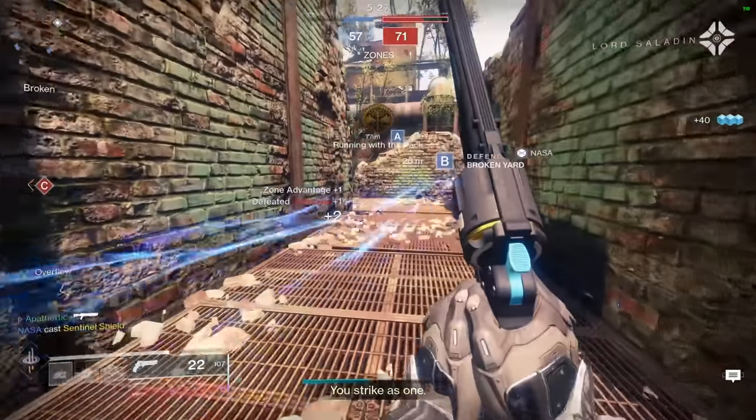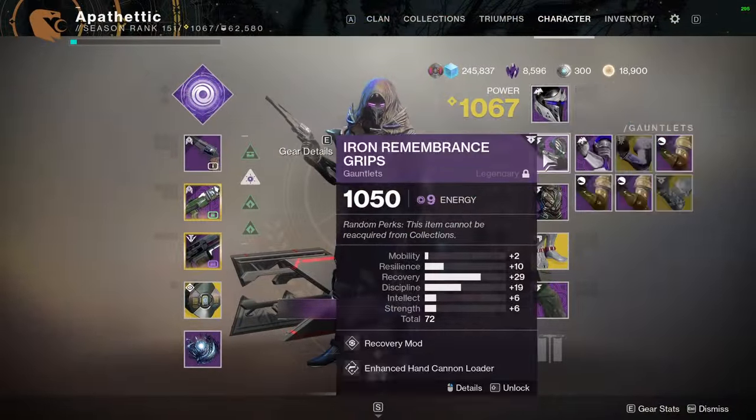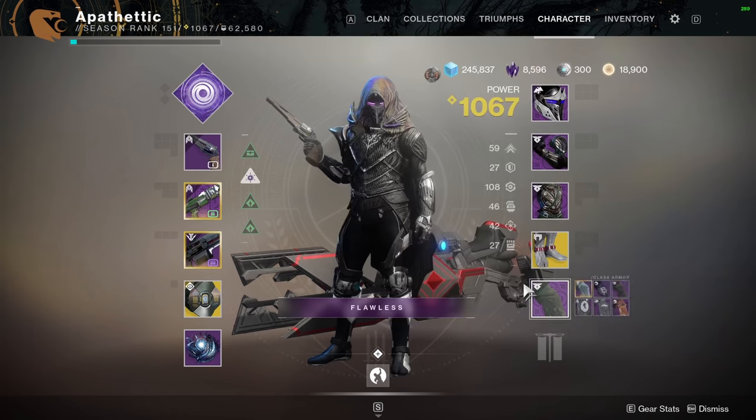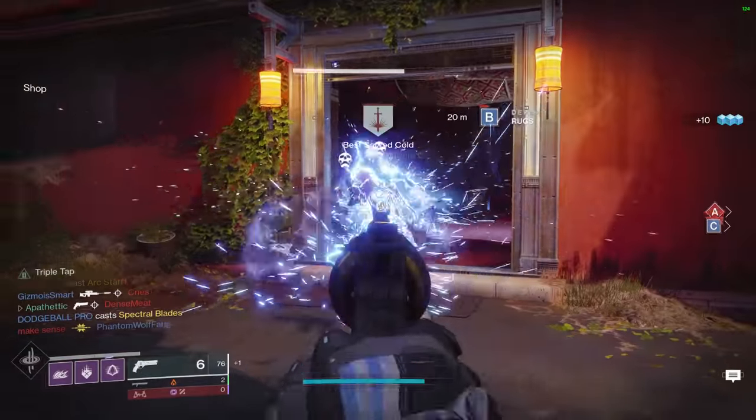In terms of other mods, you want to make sure you're running enhanced mods for whatever weapon you are using. So if you're sniping, use enhanced sniper targeting, flinch resistance for snipers, sniper scavenger, and so on. All of this helps ensure your armor is optimized for your weapon loadout.